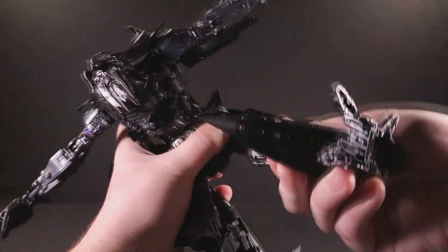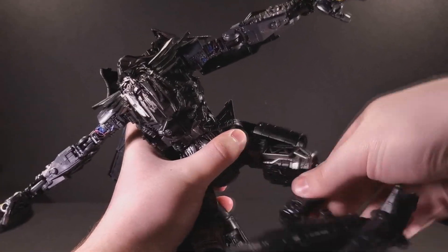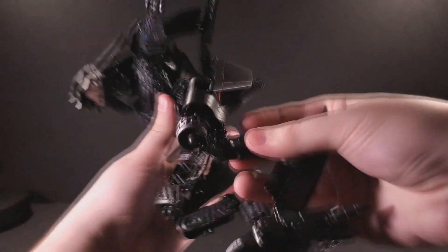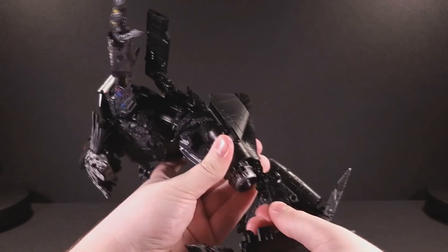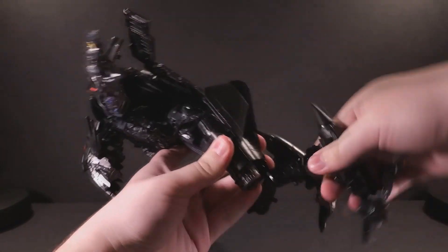The thighs have a swivel that could go all the way around if it weren't for the nacelle parts. The knees bend backwards, and you can bend them or straighten them out — they just bend backwards.